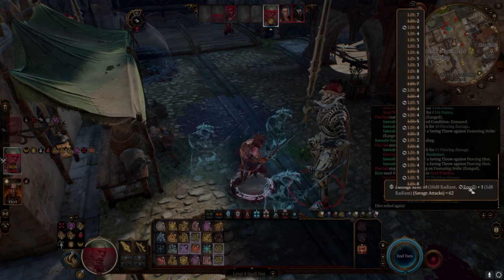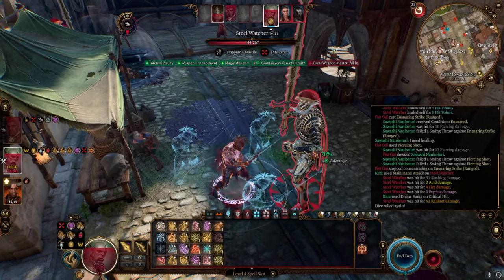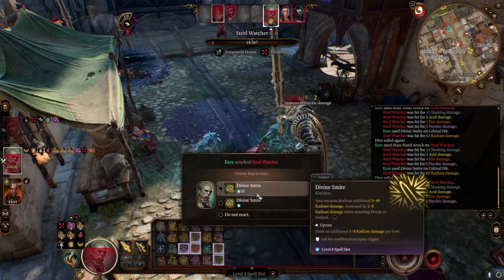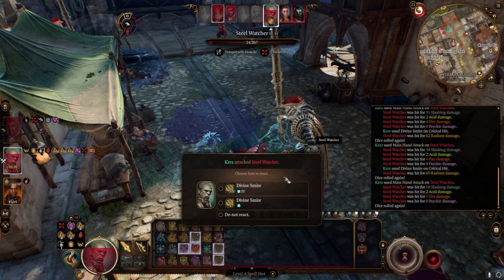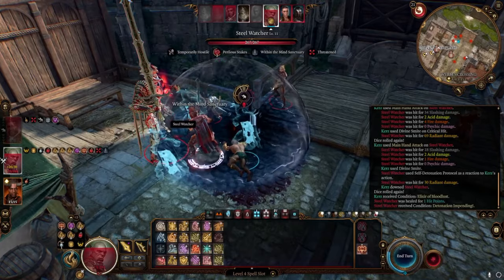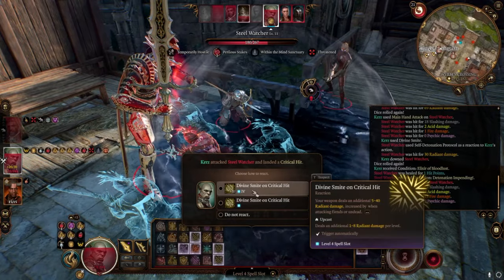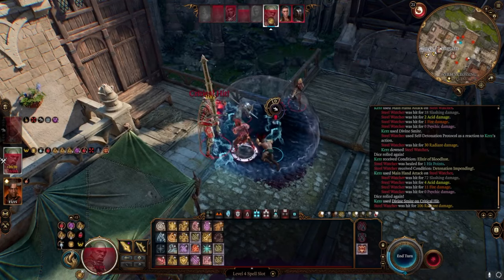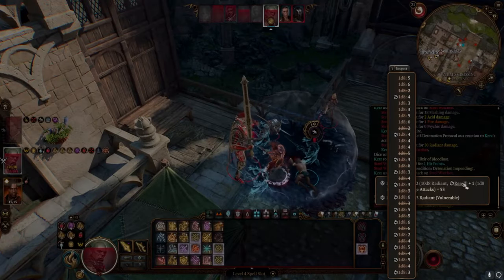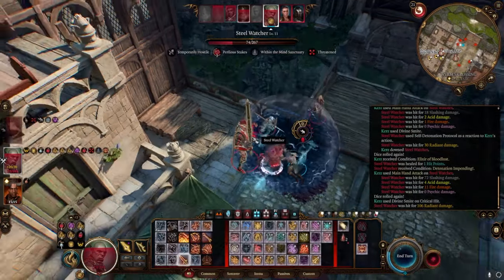Let's look at all the rerolls that happened. This is what this build does — it rerolls everything a lot of times. This is why we like Savage Attacker. And then we keep attacking him. Another critical hit. Now we don't have to use a 2nd level smite for this attack, but we have so many 4th level smites we might as well. And then because we killed something, we got an extra action. Another critical hit. We do have a pretty high chance to hit. And he's vulnerable, so everything did twice as much damage.